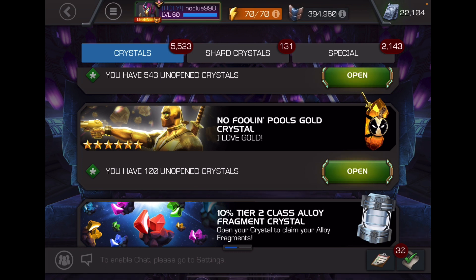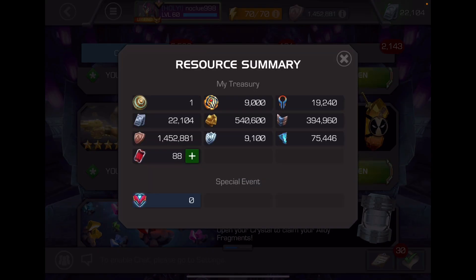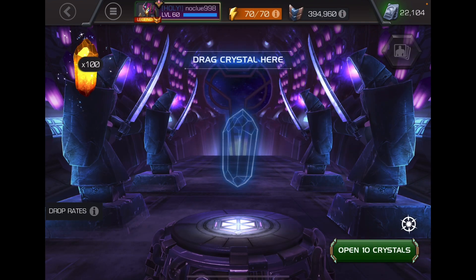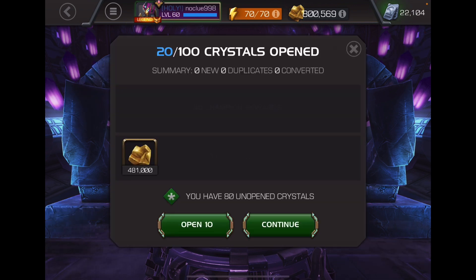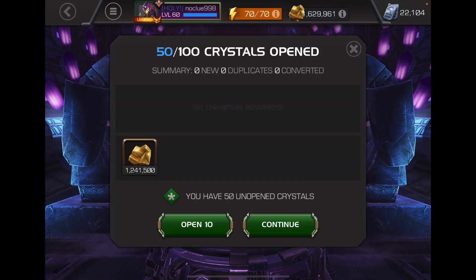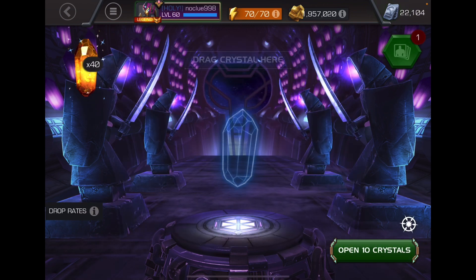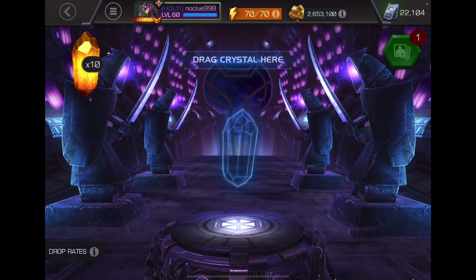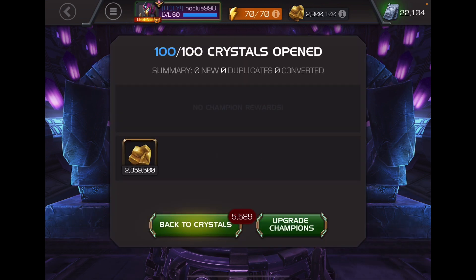As you guys can see, I got a hundred of the gold crystals. And as you guys can see, I have a little over just half a mil, so I'm pretty low on gold — this is definitely going to be welcomed. It's supposed to give you like 19,500 per, so anything above 1.95 mil was actually a pretty good drop rate. Definitely pretty good. So we averaged 23,595 per crystal, considering it's supposed to give you a minimum of 19,500. So that's not bad at all.